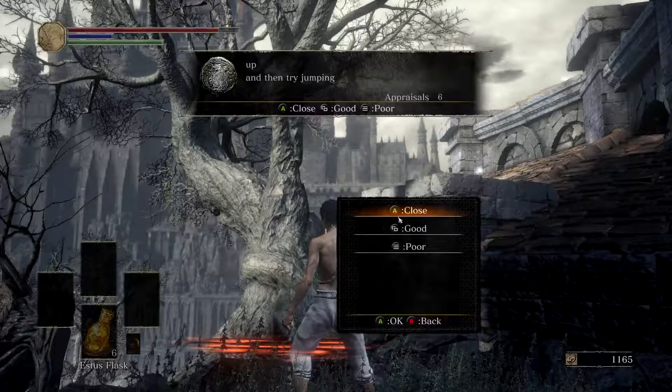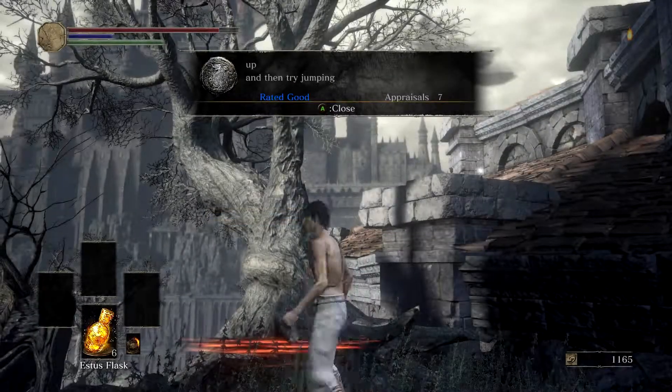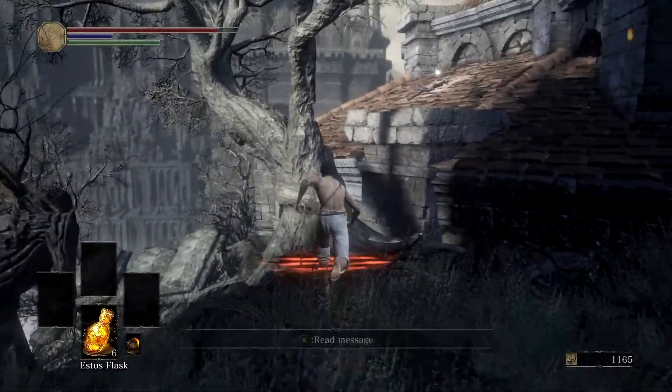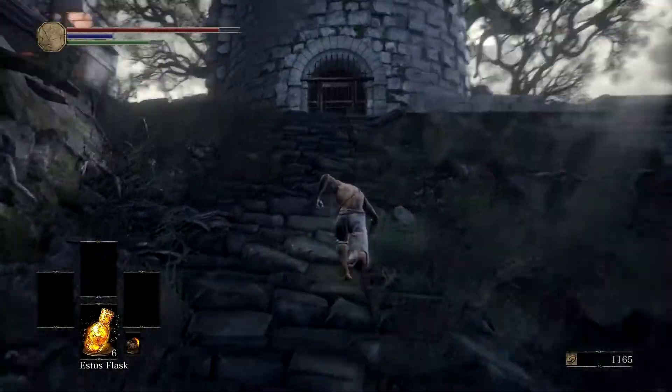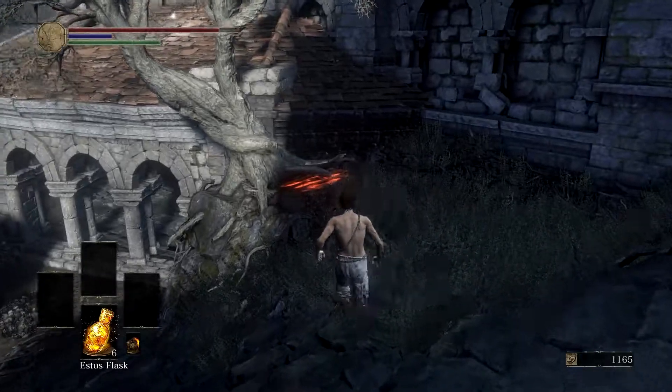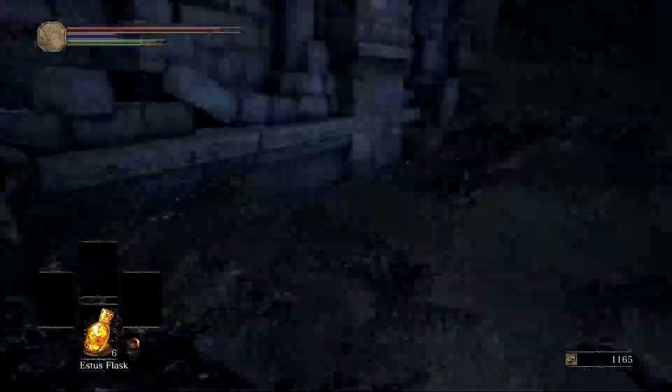You will enter through Firelink Shrine. Immediately turn right and head up the stairs. You will see three arches — you can kind of see them right there. You will enter through the arches and there will be a little fog wall.